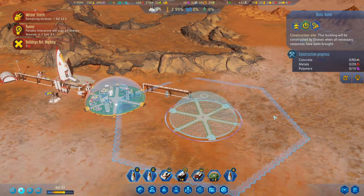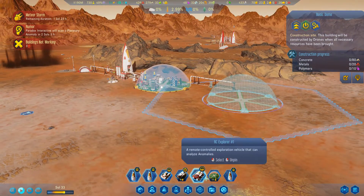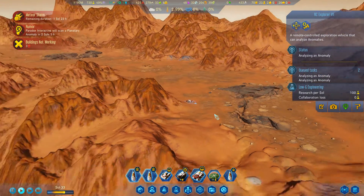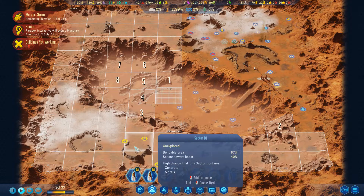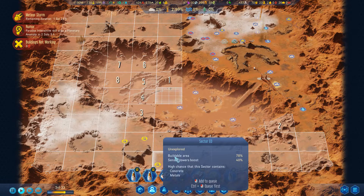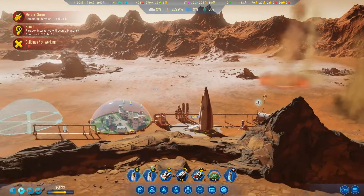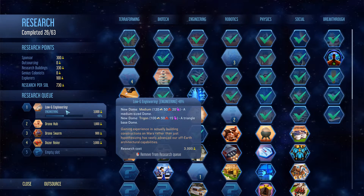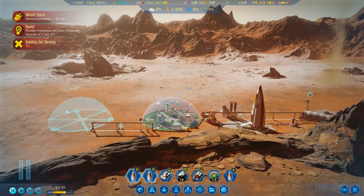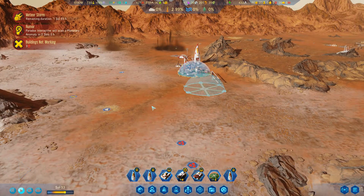Our next dome has been blueprinted and we have been doing really well in research. We have an RC Explorer heading to an area right now where there are some additional research anomalies. There's a meteor storm ongoing there, so that's a little bit of a dicey proposition, but we're gonna risk it. We're almost done with Logi Engineering — about halfway, actually — but still progressing nicely. Once we have the ability to build larger domes, we will certainly be doing it.